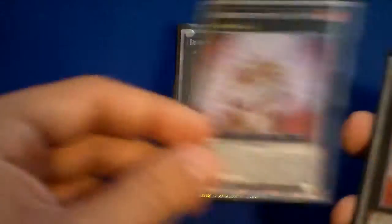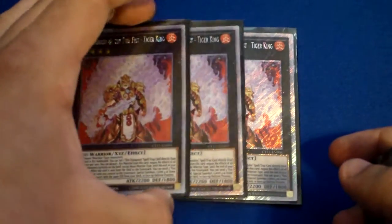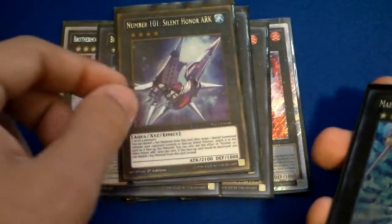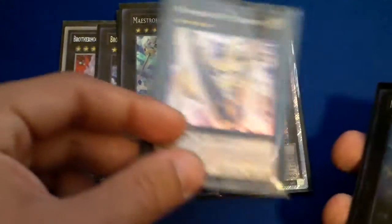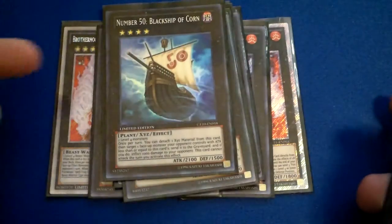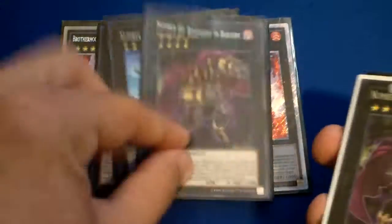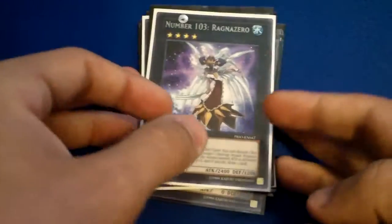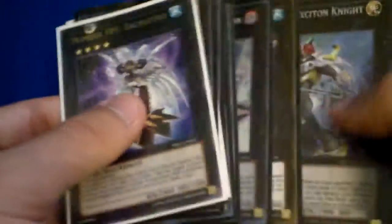That's basically the deck — it's 41 cards. Now for the extra deck — triple Tiger King, as I can make it. Double Cardinal, very, very good as well. Exciton Knight, Number Arc, Nightstroke, Utopia, Black Ship to get around the hands. Double Rhapsody, Mistar Boy, Seal from Roach, and Ragnar Zero. Ragnar Zero is good in certain matchups, like Fire Fist mirror or something like that. That's basically the extra deck.